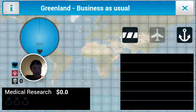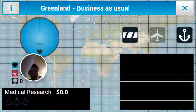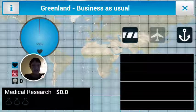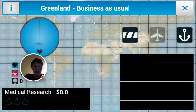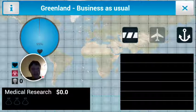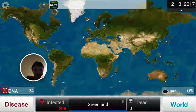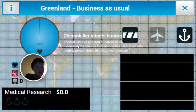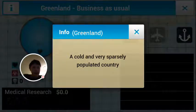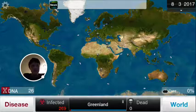To get country information, you press on the world button at the bottom, or press on a specific country to find out about it. Press in the ocean to get the whole world view. You can click on the info button to get details for each country — Greenland for example is described as a cold and very sparsely populated country. I wouldn't normally choose Greenland because it's typically one of the hardest to infect.